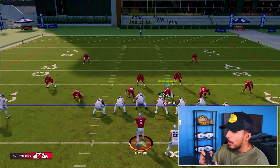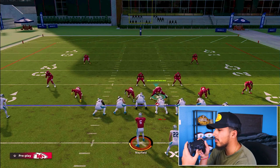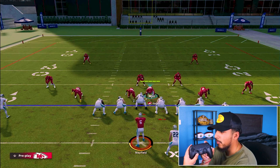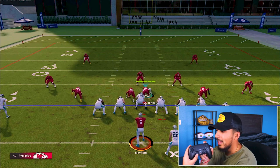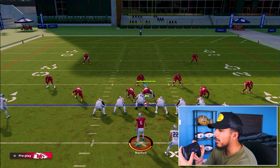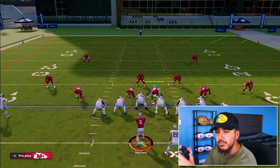For this, you want to hold your left analog stick slightly down — not all the way down, because you'll start moving around and ruin your chances. You want to hover the left analog stick about halfway down, so you're ready to jump on the snap and get to the QB as fast as possible.